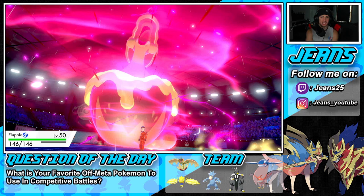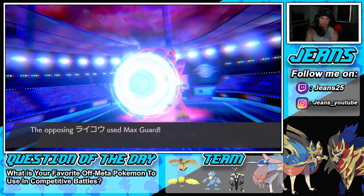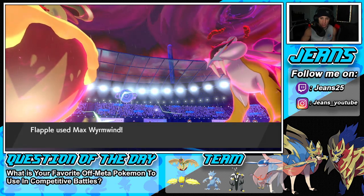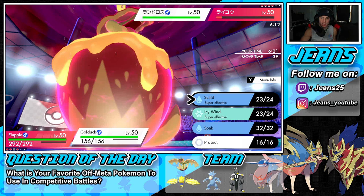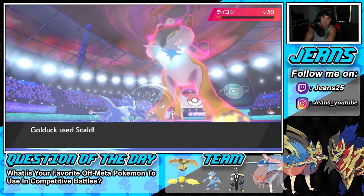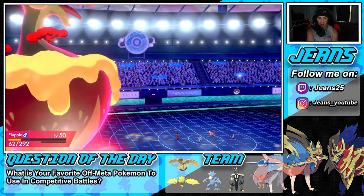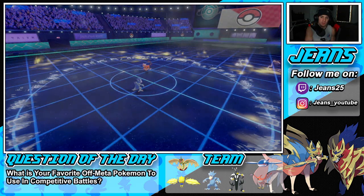He ends up guarding, Scald gets blocked. We go for the dragon move — and he goes for the fly! That's his best turn. We need speed next turn so I'll go Airstream. His fly doesn't kill us, Flapple soaks it up. Scald flies through, picks up a big KO — loving it! We should have another turn in the rain which is really good with Swift Swim. Flapple soaks the fly and we go for Airstream. Dang — if we'd gone for a STAB move that would have KO'd.